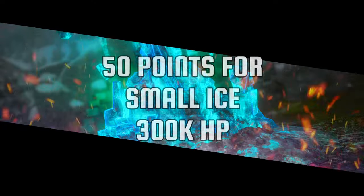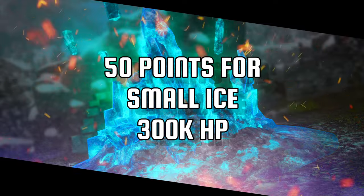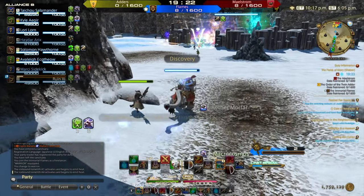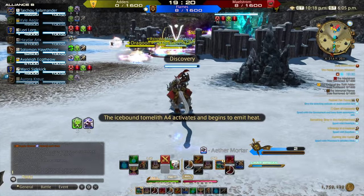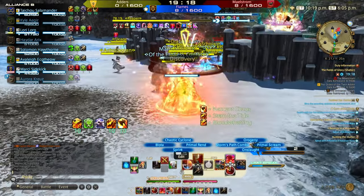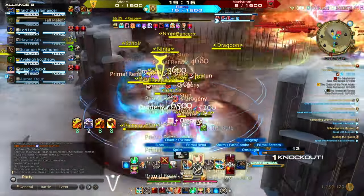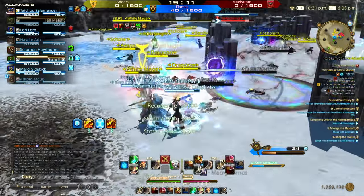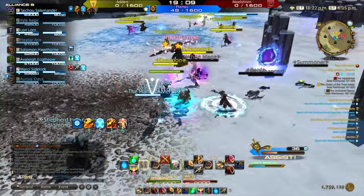The huge point earner to watch out for are the small ice. Yes, they are only worth 50 points each, however due to how many there are you can spread out and even begin stealing them from other teams. The big difference is small ice only have 10% the HP of the large ice — 300,000 instead of 3 million is huge. So while the large is worth 200, within 30 seconds your team could amass 500 from small ice alone.